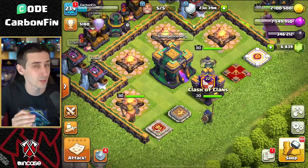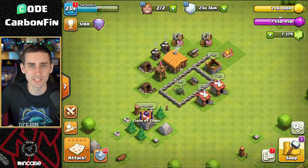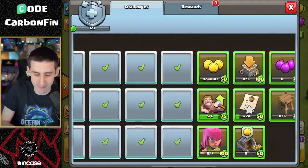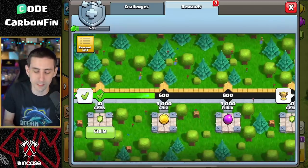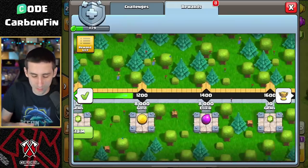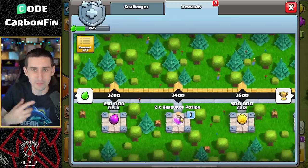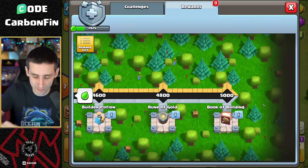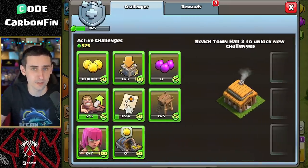The first quality of life change revolves around starter challenges. Starting at Town Hall 2, you get what's called starter challenges - you're able to unlock these at Town Hall 2 and move your way through them. You don't pay anything; this is completely free. When you complete these challenges, you're going to be able to unlock gold, elixir, and gems. Eventually when you get to the end, Town Hall 6 can unlock a Book of Buildings, so it's going to help you progress a little bit quicker.